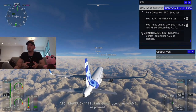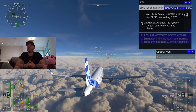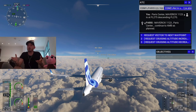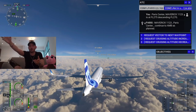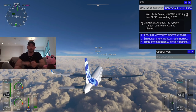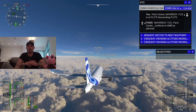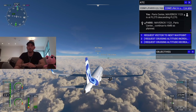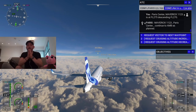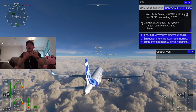So guys, that is pretty much it. I've got the radio AI assistant talking and my co-pilot Piggy here is doing a very good job. That is the end of tutorial three — how to set the autopilot for heading and altitude.